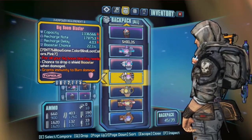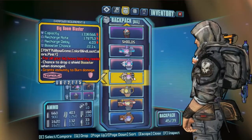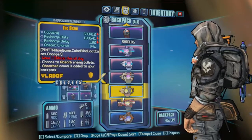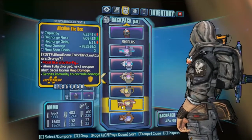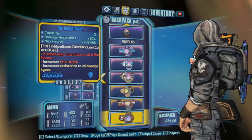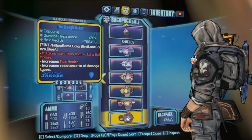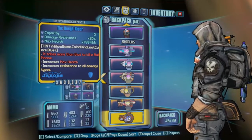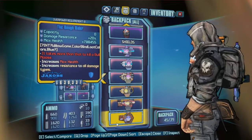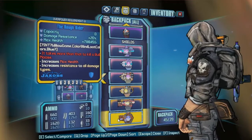Big Boom Blaster — for grenade action, enough said. Sham — enough said. These are just the basic shields; there's not really much explanation to them. Won't particularly use the B-Shield on Axton unless you're going B-Hawking against a raid boss. I've also got the Rough Rider — it is a build I've used. It's very powerful but you die so much. If you've got a good Nurse spec Maya in the game, Rough Rider is a great shield for Axton.